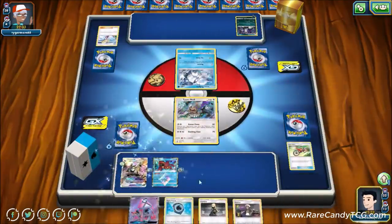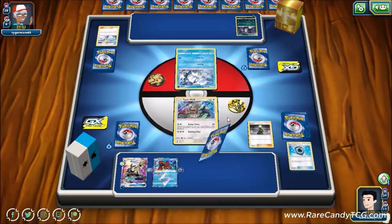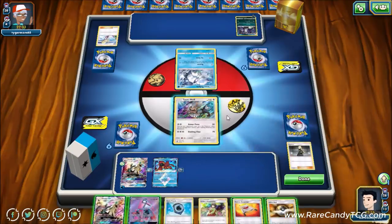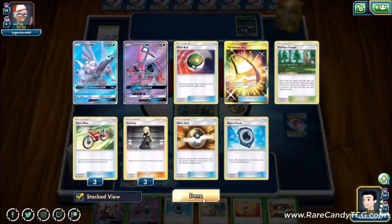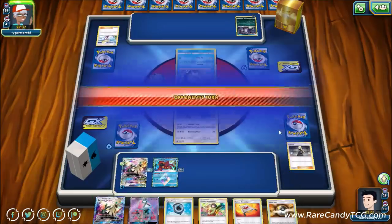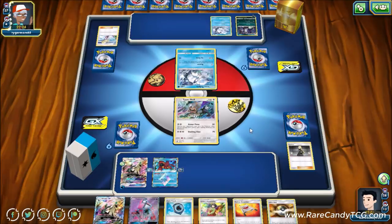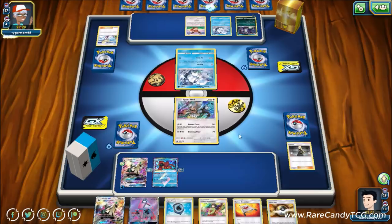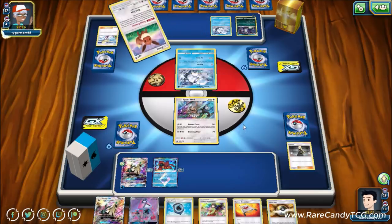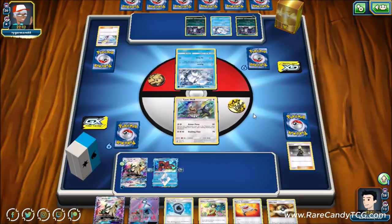We get Silvalli GX down and Aqua Patch — all we need now is a Double Colorless Energy and we're good to go. But we get a terrible hand. None of those Pokémon in the discard are useful, so we might just have to pass. Maybe we have some energy prized — we haven't seen much energy despite playing twelve total, so I'm guessing we do have some prized this game.